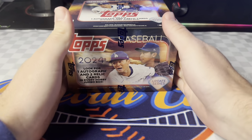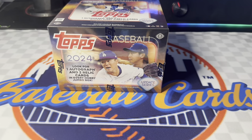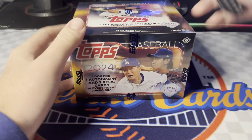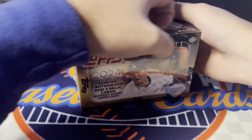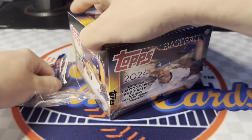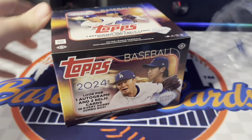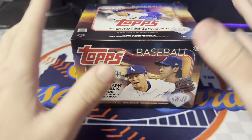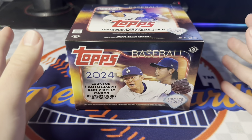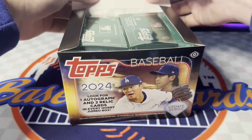Alright guys, hope everyone's having a great day. As you can see, we've got one jumbo box on release day — one of the best days of the year. This is 2024 Topps Update, one of the most anticipated products in a while with one of the best checklists we've had in a bit. We've got all of the Series 2 short print rookies, Paul Skeens, all the rookie debuts from Series 1 and 2, plus a bunch of inserts, parallels, and numbered cards.